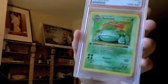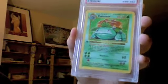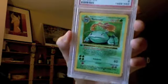Venusaur — definitely from my favorite line of Pokemon: the Bulbasaur, Ivysaur, Venusaur line. They were my very first Pokemon — back in the day I owned Pokemon Blue, and Bulbasaur was the first guy I chose, so they're always my favorites.